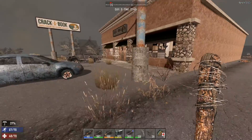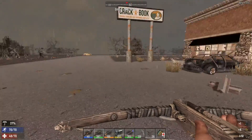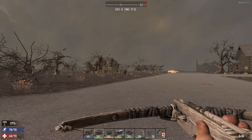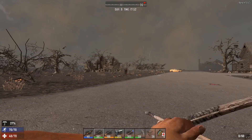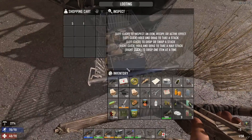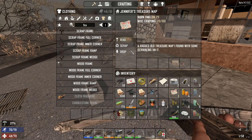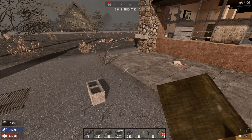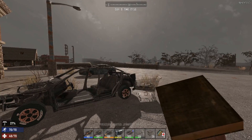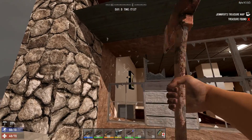Let's take care of that guy over there first so he doesn't disturb us. Come on — thank you, bye bye. He should be down for a long time. Let me just scrap his things — let me read that map. Pressed tab at the wrong time. Right, so Jennifer's map — we're gonna go look for it later on. What was that? That was a metal sound, strange.